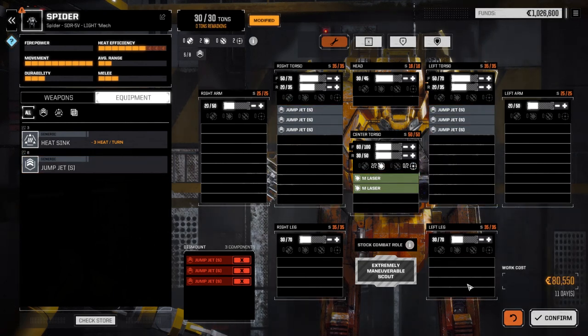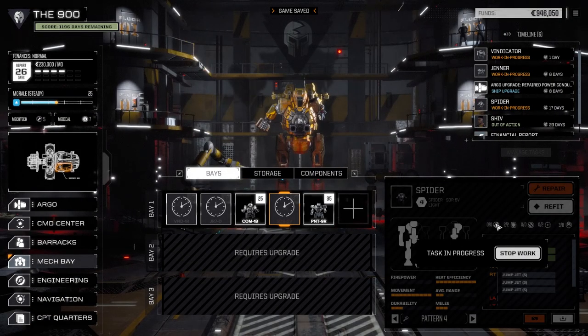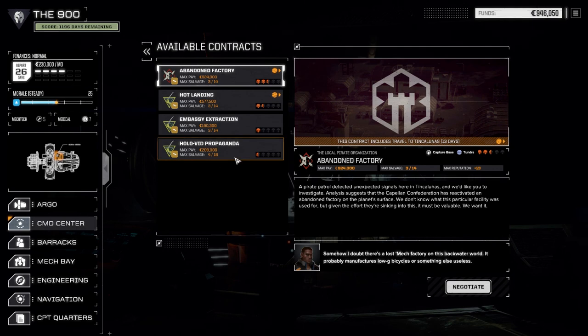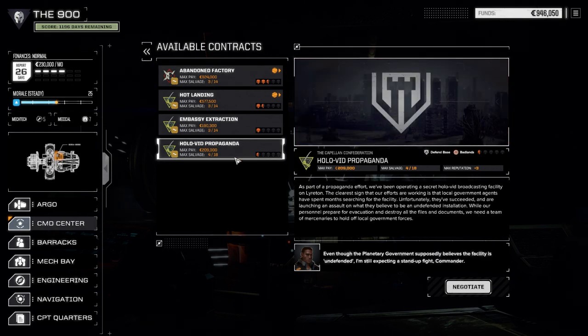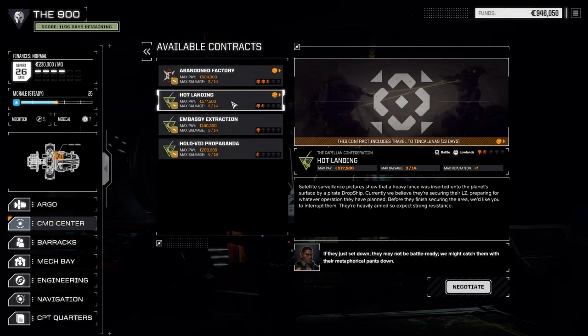Oh, we lost three jump jets - good thing we picked up some jump jets when we were down there. Right back to where we were. Shiv is out for 23 days, we've got another pilot so we're okay. Let's have a look at the command center real quick. We've got a couple of House Liao missions we can do here before we leave, then we can probably take one and go somewhere else and get free travel time.